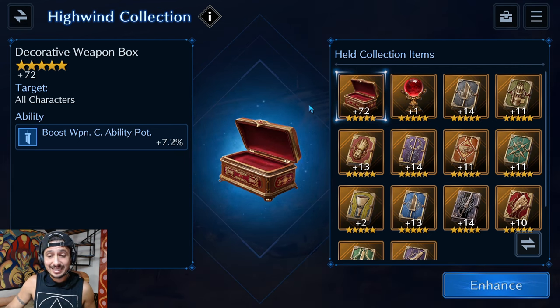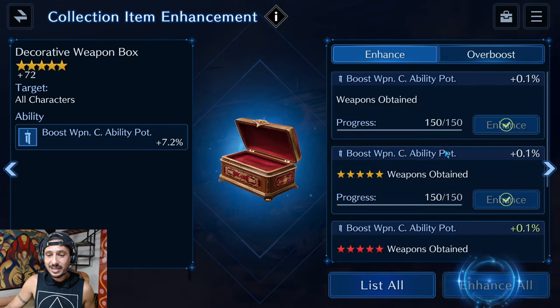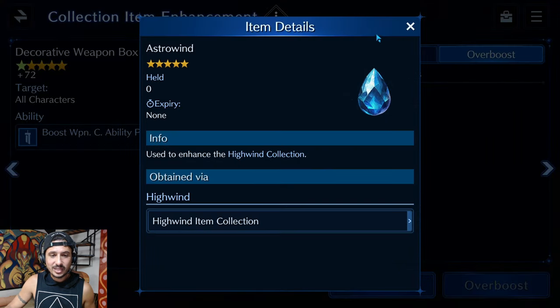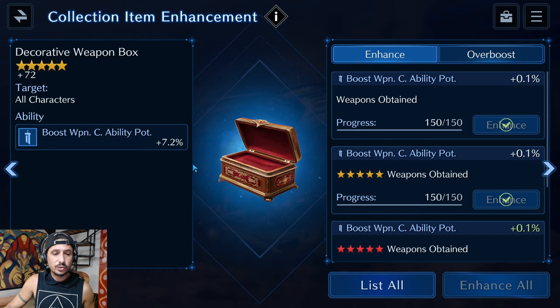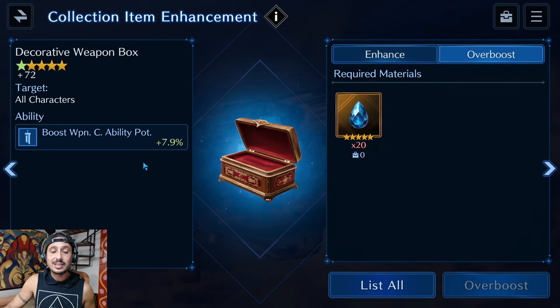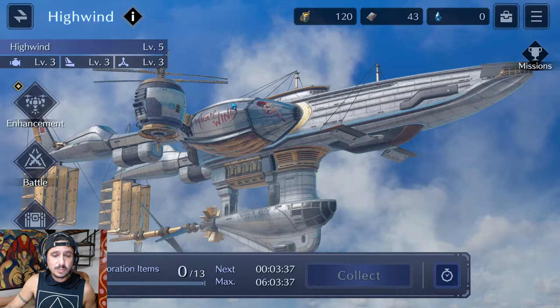I don't have any Astrowinds yet to show, but you can see what over-boosting does: my weapon command ability potency would go from 7.2% to 7.9% — a solid 0.7% bump, almost a full percent.